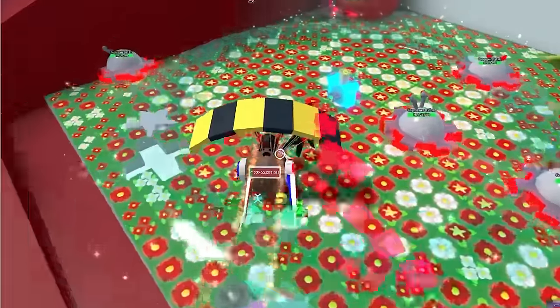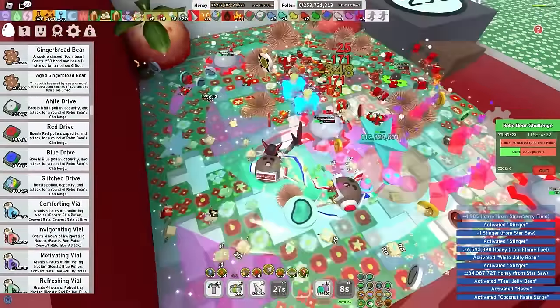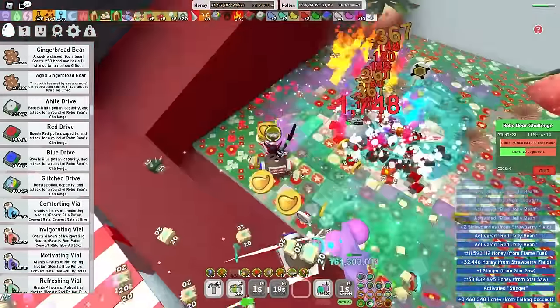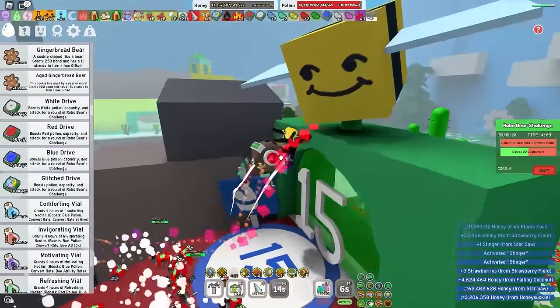Where are the other cog mowers? There's three more fields. Summon strawberry — strawberry is almost done, easy. You know what's great about having 50 spicy bees? You activate your ice flame every two seconds — it's kind of OP. I mean, if I had precise bees in the Scorching Star it would be even better, but unfortunately I don't. Where are the other cog mowers?